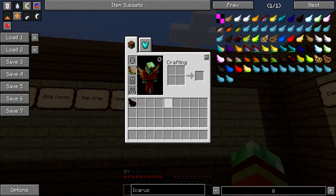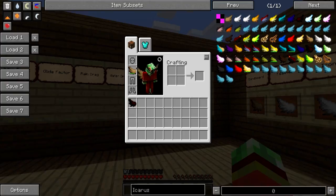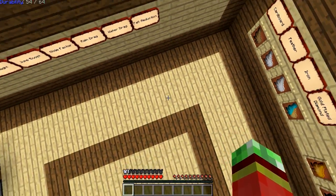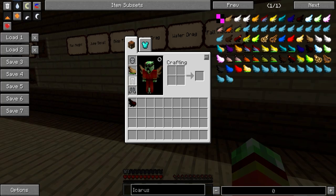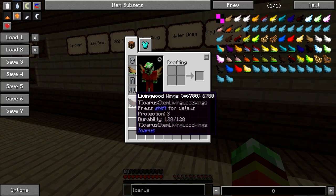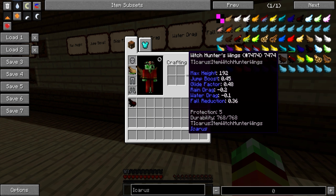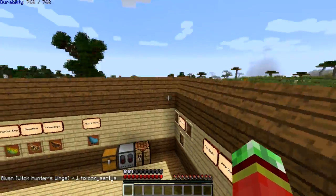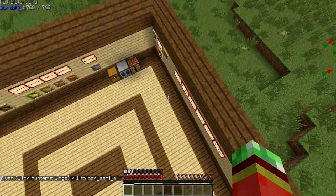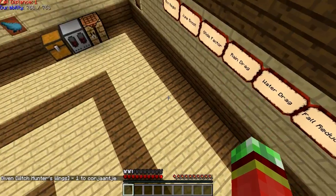Finally, there is fall reduction — basically the speed you will fall down when not actually flying. When I fly with cardboard wings, you will see I drop down to earth very fast because the fall reduction is quite high. But if I use something like the Witch Hunter's wings, you will see it descends very slowly. That's the cool thing about this.